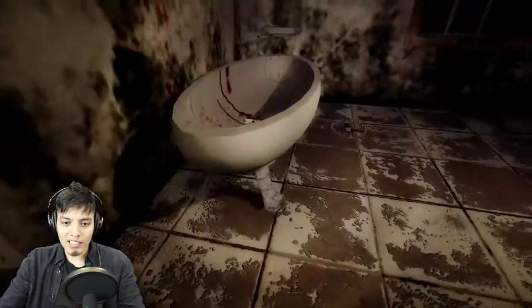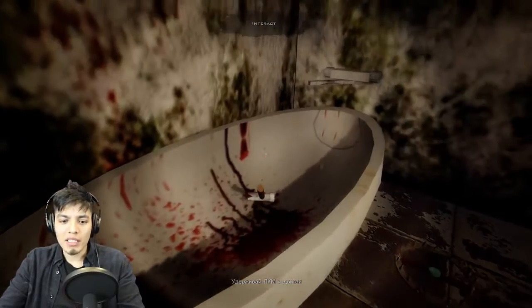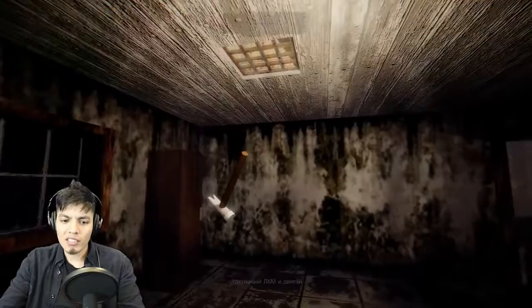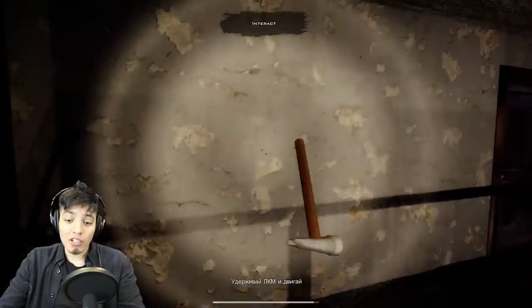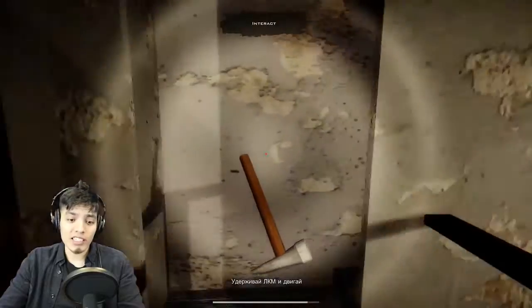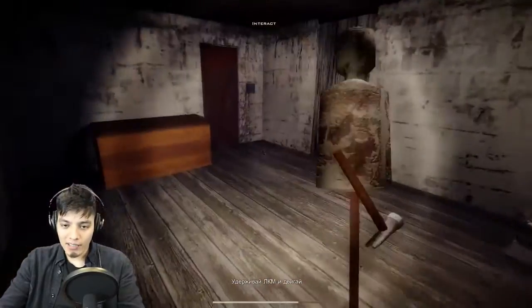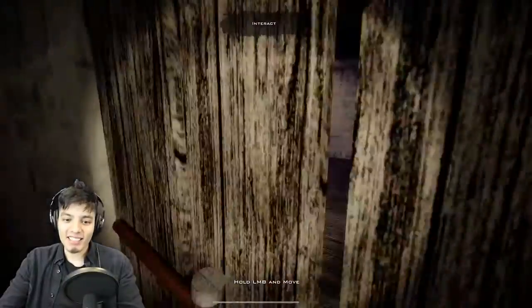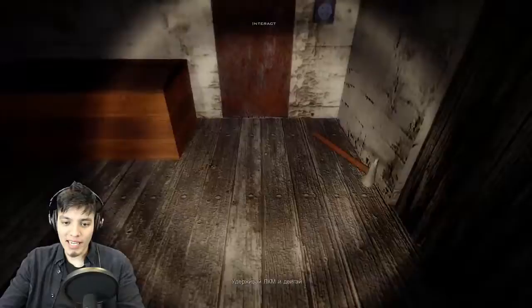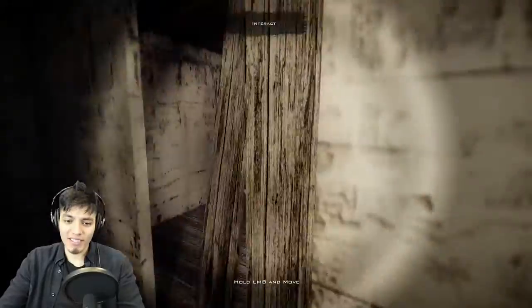Oh, blood in the toilet. There's a hammer here. We grabbed the hammer, so let's go break those boards up there. One cool thing is that you can actually run in this game. Move out of the way! So how do we break these down? We just swing at them. This is pretty weird, but it's working.